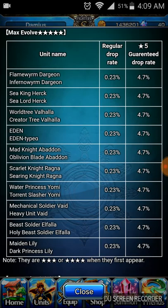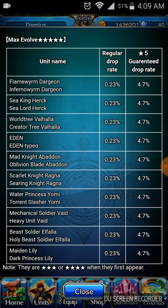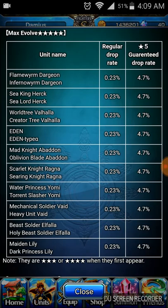Ragna has been my favorite so far throughout the entire game, and is the best unit to go with the fire team, basically for his art set.